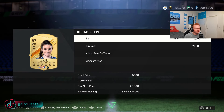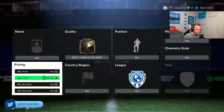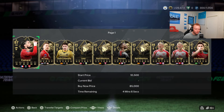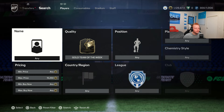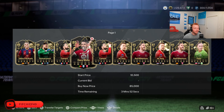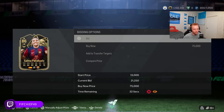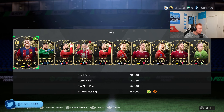Something else I like doing is bidding on Team of the Weeks — it kind of flies under the radar. Whenever we get a new promo, everybody's focused on the fodder and the new promo cards, but bidding on Team of the Weeks is typically a pretty easy way to make coins on the weekend. There's no special filter for this — you just jack up your max bid price to whatever you're willing to bid on these cards, which are pretty expensive right now.